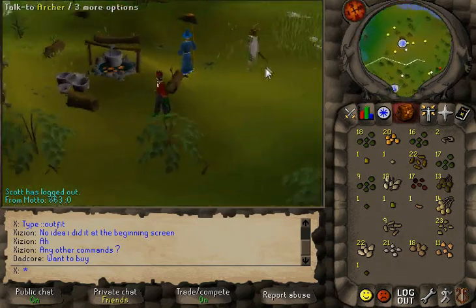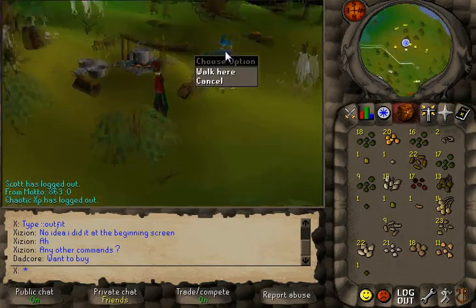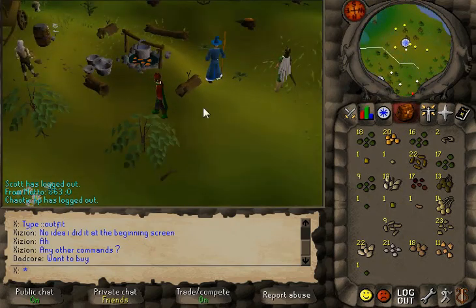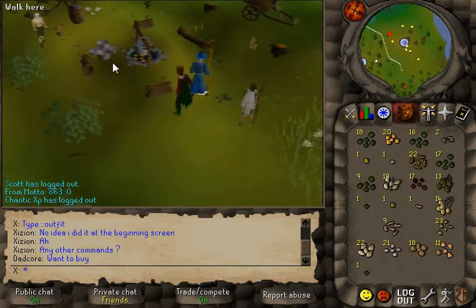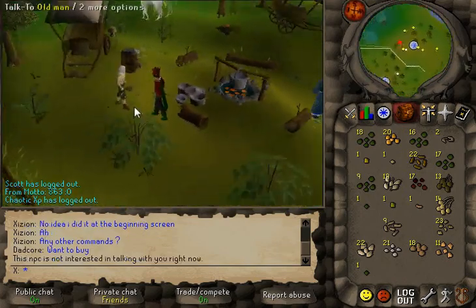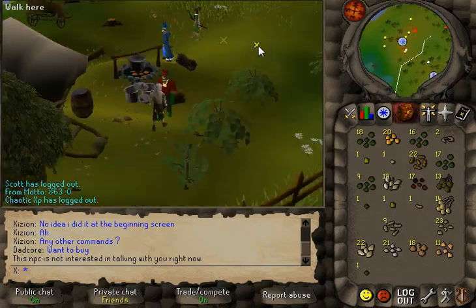The warrior is missing. There is the archer, wizard, monk, old man, but no warrior. Is the old man supposed to be here anyway? I think he might be, I guess. I'm not sure.